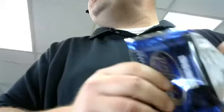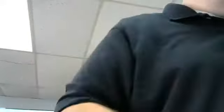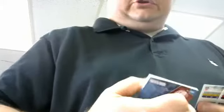Base, base - Broncos insert, numbered to 999, John Elway. Who's got the Broncos? Falcons - y'all one Smallwood rookie card. And we have Oilers - which will be the Titans. Titans here - Aaron, mirror red jersey card, Warren Moon, 249. Too bad. Last pack - base, base, base - Jets mirror red, Geno Smith, 249. Box 14/15.